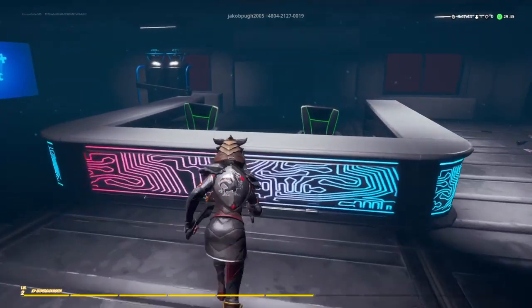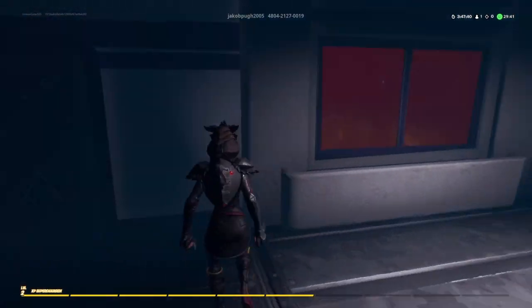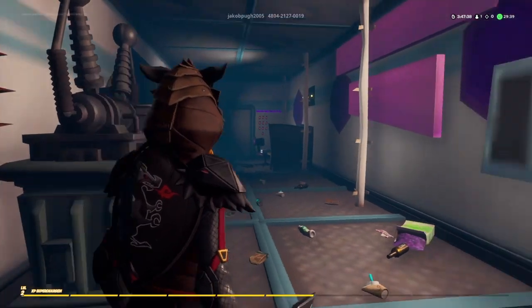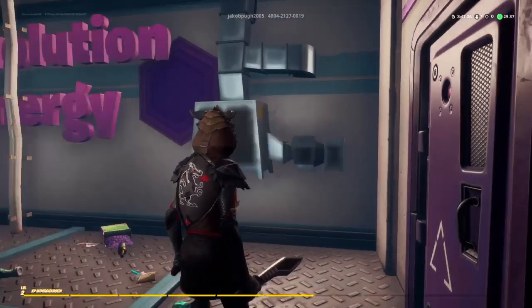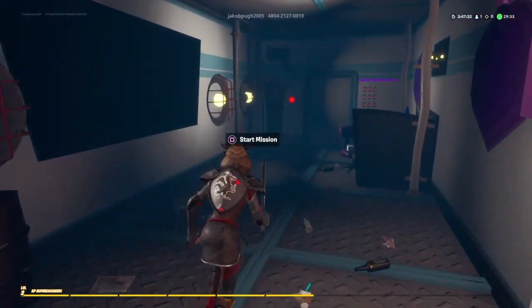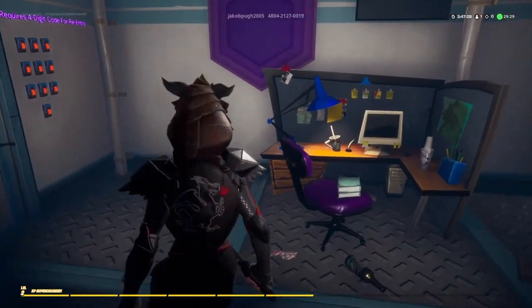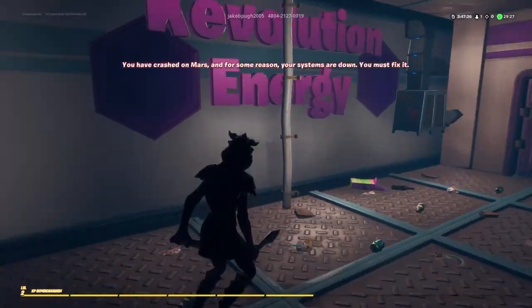Okay, it clearly wants me to go over here. Jump over the desk I guess. Can't go this way, can't go that way — guess I'm headed straight. Start mission. Requires a four-digit code for re-entry. I guess we'll start right.